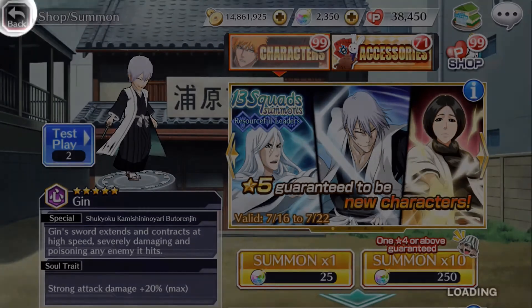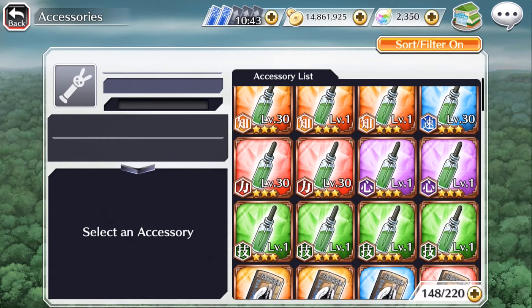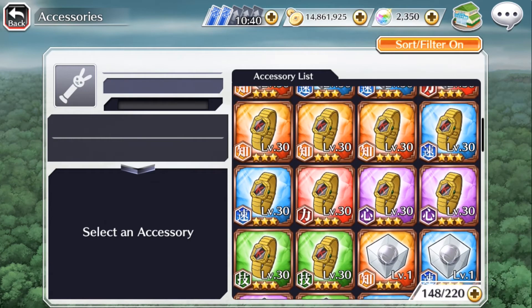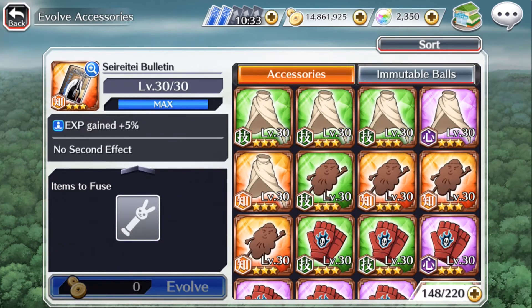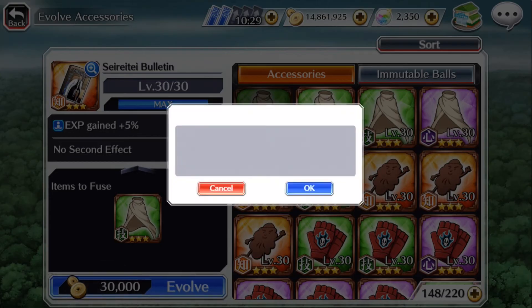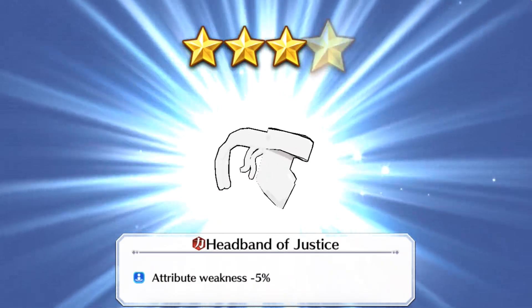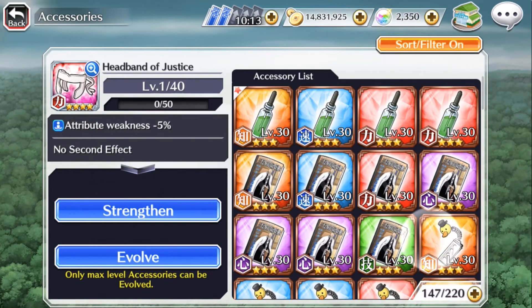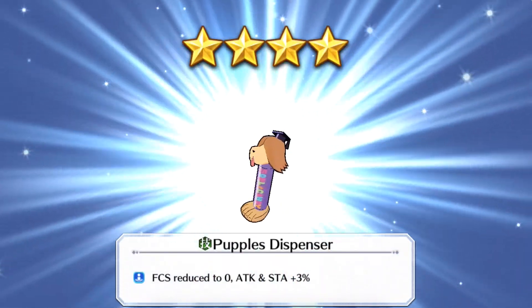Alright, we're doing fusions first - accessories. I already have a whole bunch of 3 stars pre-leveled to 30, so we can just go straight to them. Let's sort by filter and level. I actually still need a lot of accessories. As you'll see in this video, I have a lot of accessories that I don't have yet, including 3 stars - like I feel like I don't have blue cape for 3 stars.